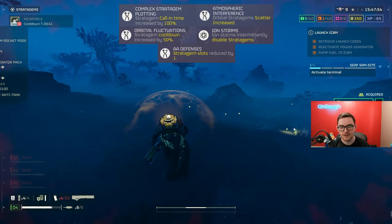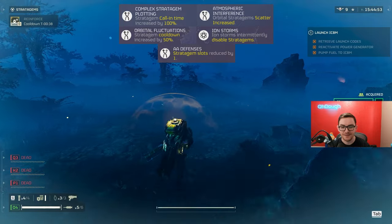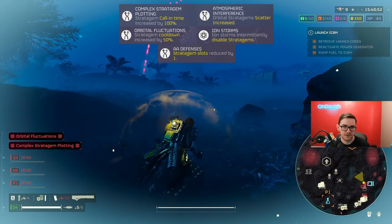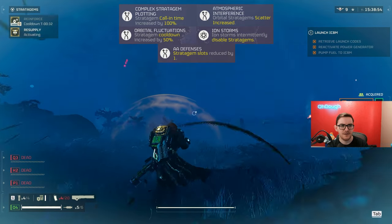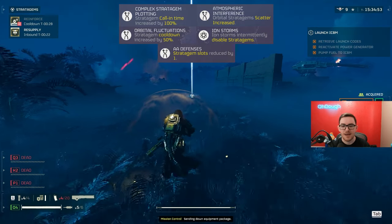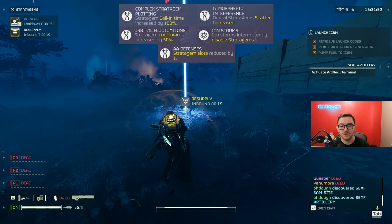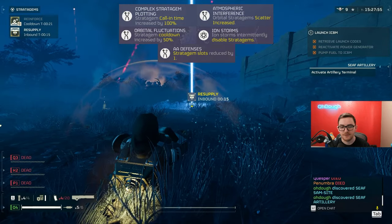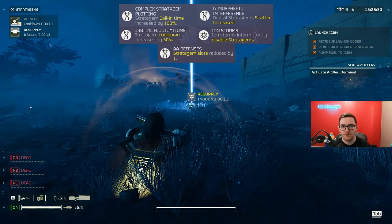Ion storms — this is not a big deal, but it's worth mentioning. Ion storms intermittently disable stratagems. So the weather can be kind of bad and it just cuts out your stratagems, kind of like how when it storms outside and it just turns off for some reason even when it's not that bad. AA defenses: stratagem slots reduced by one. Hey, the devs say use stratagems more often, and yet we have one less sometimes.